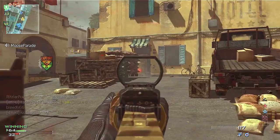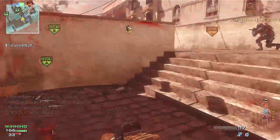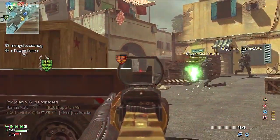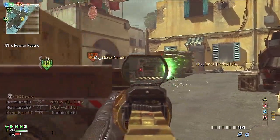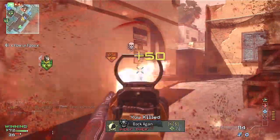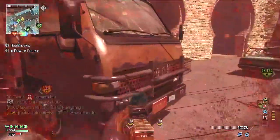I have mixed thoughts on spawn trapping. For those of you that are new to Call of Duty and Modern Warfare 3 is your first game from either Treyarch or Infinity Ward: spawn trapping is basically when you play Domination and you keep the enemy on one side of the map, hold two of the flags, and trap them on the other side so they can't get out of their spawn.